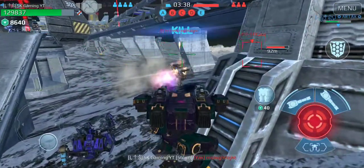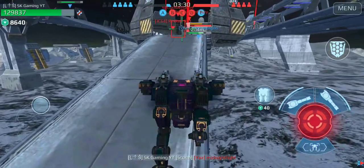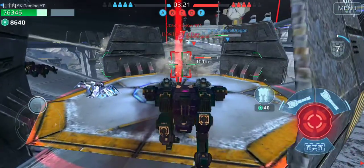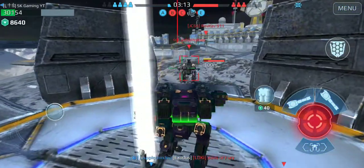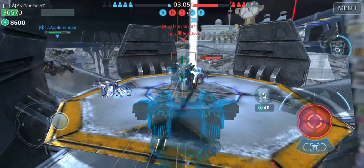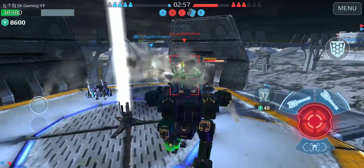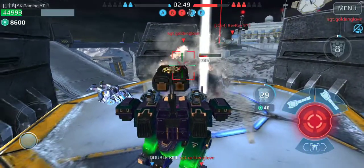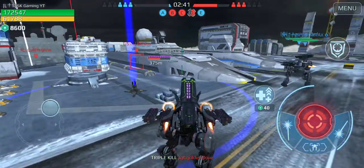We got him down to last stand level — we got him. I'm going to put some pressure on it. It hit the Lancelot because it doesn't have the 50%. We actually got him. We turned the beacon to white. Our team is botting out here, but I still got my Fenrir — we could still pack a punch.